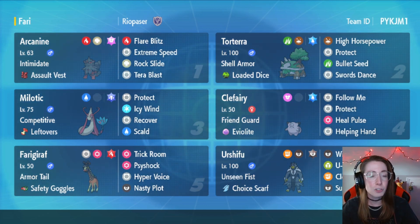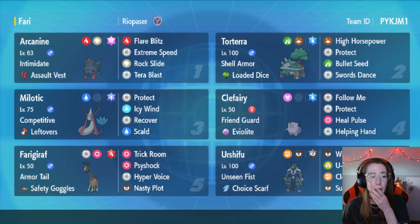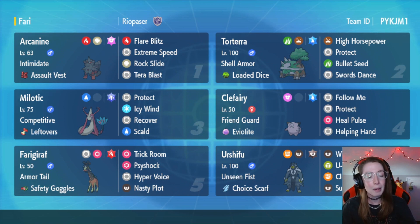We also have Assault Vest Hisuian Arcanine. I'm not sure I've used this variant — I certainly haven't in Regulation E. And then rounding it out with Milotic: Skull, Recover, Icy Wind, and Protect. That is the set I like to run on my Milotic. So I'm really excited to use this team — some fun picks, some spicy picks, and even on some of the more standard picks like the Hisuian Arcanine, Urshifu, or Ferrigarath. I don't think Ferrigarath is super standard, but we do see some fun sets on those. So let's jump in and go to some games.